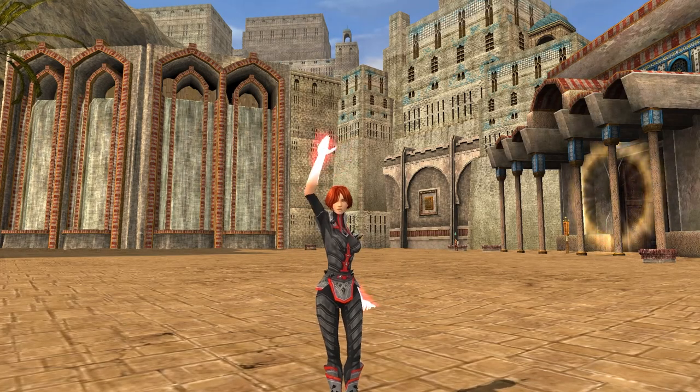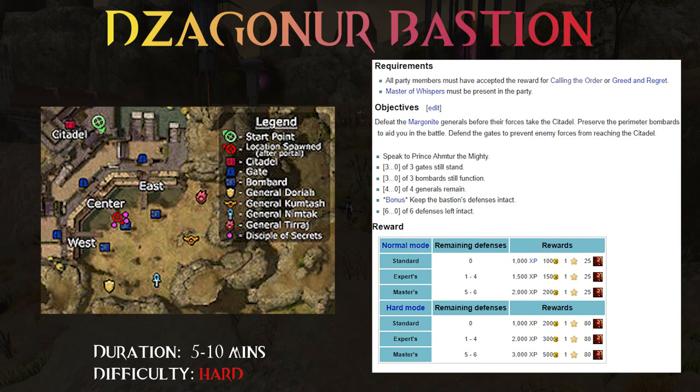Hello guys and welcome back. The Zagonor Bastion is on the menu today - for many one of the most difficult missions of all, but I think this mission is a bit misunderstood. The wiki page says to defeat the margonite generals and don't let the bombards be destroyed, but if you check the bonus objective it talks about the bastion's defenses, and this wasn't obvious to me.